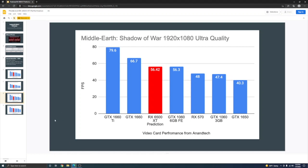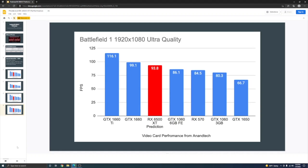In Battlefield 1, the prediction gets a little more interesting. The RX 6500 XT comes in at 93.8 FPS — about 7 FPS faster than the GTX 1060 6GB Founders Edition — and it's almost as fast as a GTX 1660.